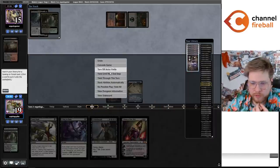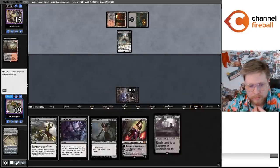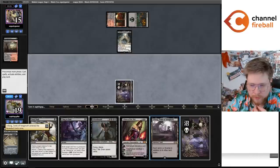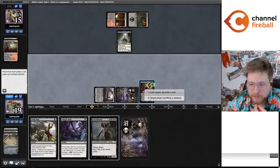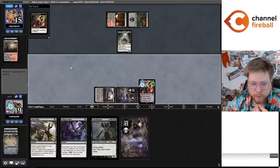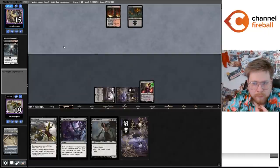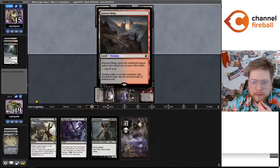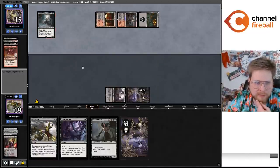I don't think I'm going to fix their mana any more than it's already fixed. Just play the Urborg now so I have the upside of Cabal Coffers making mana next turn. They have five cards in their hand and they're playing some kind of Jund variant — maybe just straight red-black. It looks like straight red-black. I haven't seen a Haunted Ridge. Kind of weird to play that over Blackcleave Cliffs.